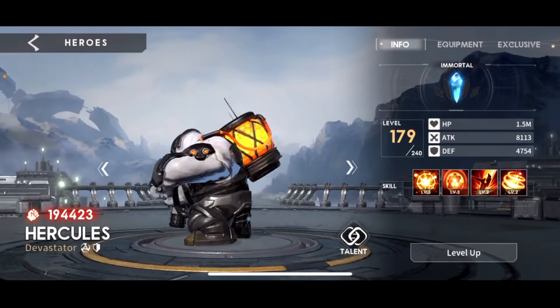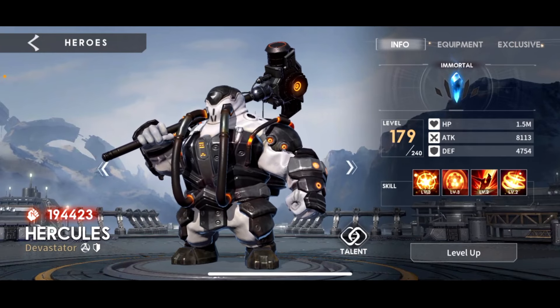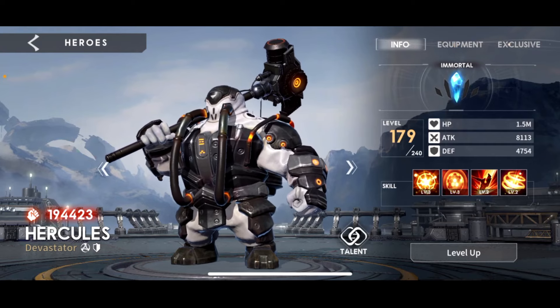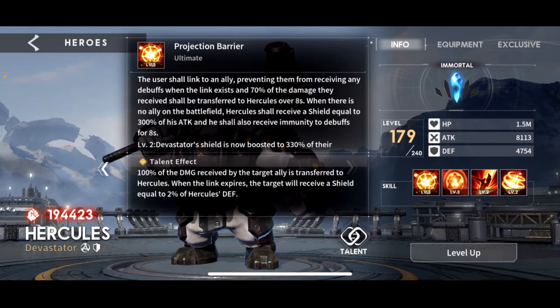Hercules — a tank! One of the few tanks I actually use. This is the pay-to-win account; he is immortal on this, and as such I use him where I have to. Let's dive into his skills first, as always. Hercules will link to an ally — it'll prevent that ally from receiving debuffs. And while that link exists, 70% of the damage that person receives is going to be transferred directly over to Hercules, but over 8 seconds.